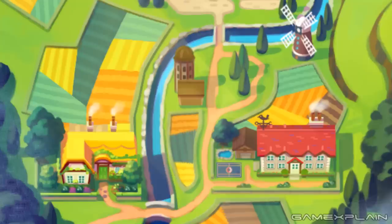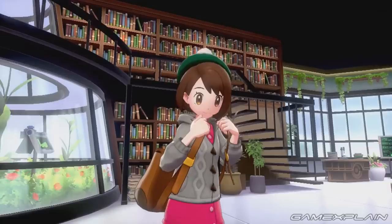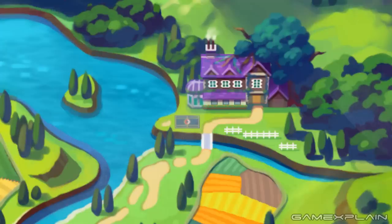Either way, you'll eventually arrive in the first town which features both a train station and a purple building that we believe is one of the professor's labs. This is likely where you'll receive your starter, but not your Pokédex. Instead you'll be sent farther along the path until you reach the purple building near a lake, which we believe belongs to a second professor.